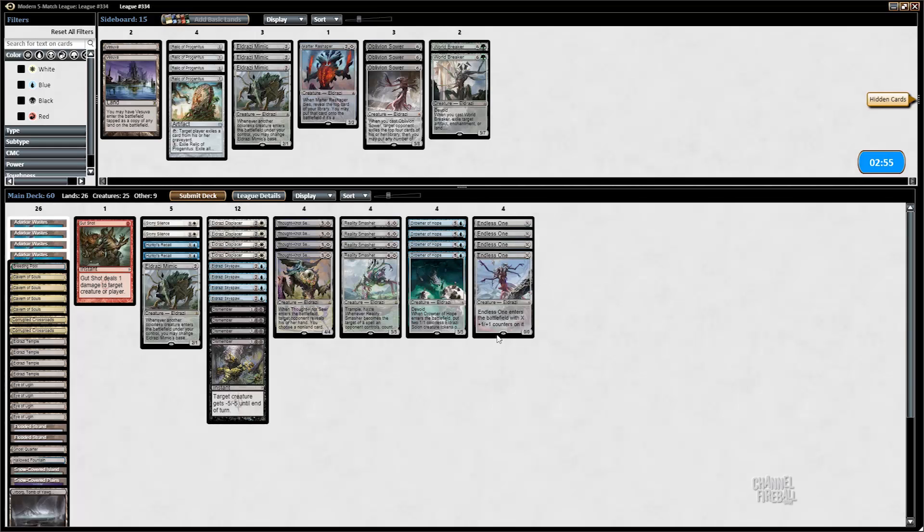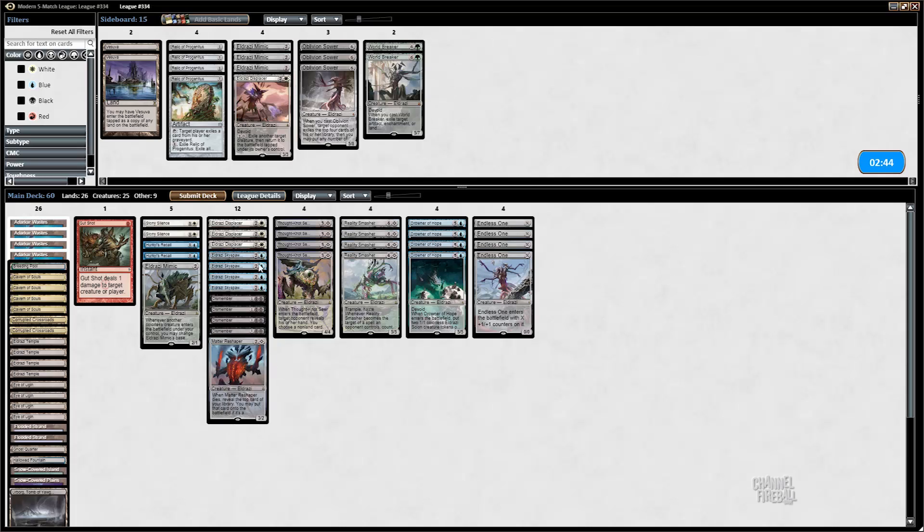On the draw for game three. Do I want to change anything? Drowner actually seems really good — it by itself shuts down a lot of your opponent's attacks. I could take out a Displacer for a Matter Reshaper on the draw. Maybe I just take out all the Mimics and have all the three-drops in. Yeah, that sounds a little better.